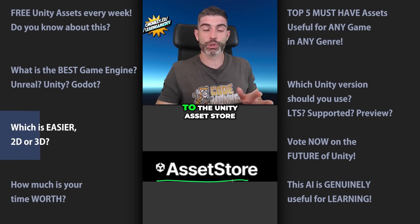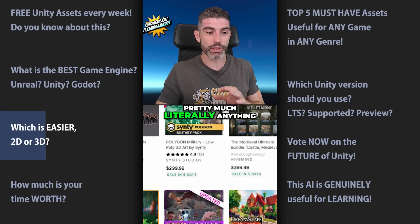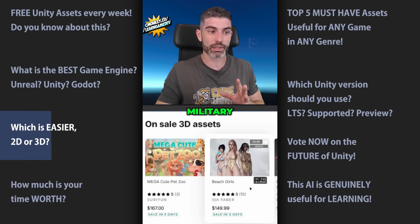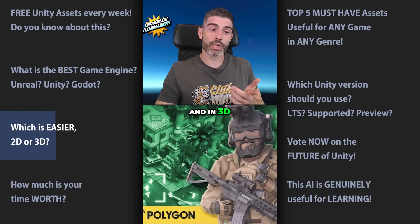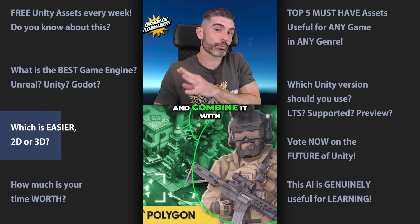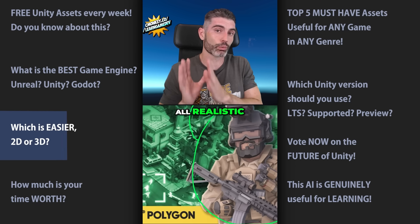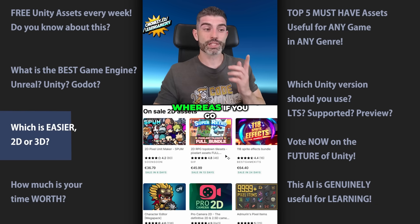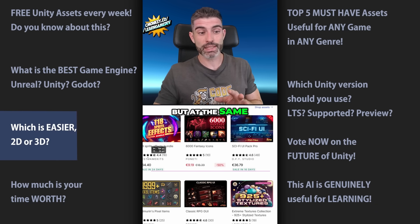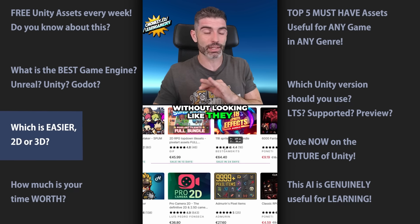However, nowadays you also have access to the Unity Asset Store, where you can probably find 3D models for pretty much anything you want — whether it be medieval, fantasy, sci-fi, military, it doesn't really matter. And in 3D, it's actually easier to pick up characters and objects from one pack and combine them with another pack, as long as they share the same style. So if they're all low poly or all realistic, chances are you can mix and match from multiple packs. Whereas in 2D you'll still find tons of awesome assets, but they're a little bit trickier to mix and match without looking very far apart in style.